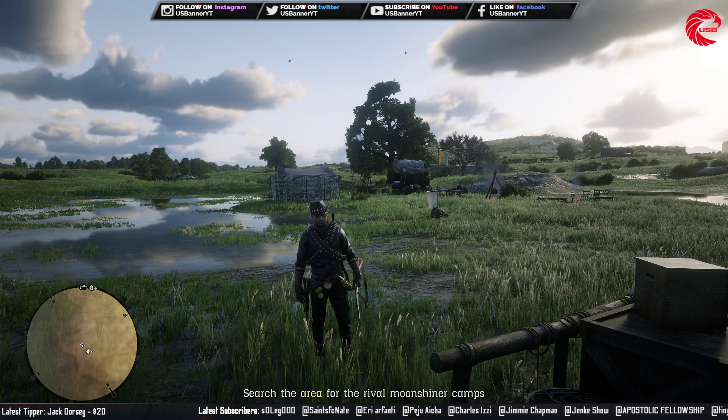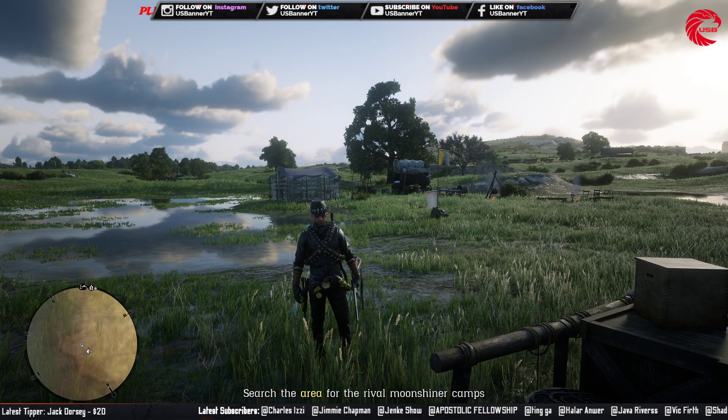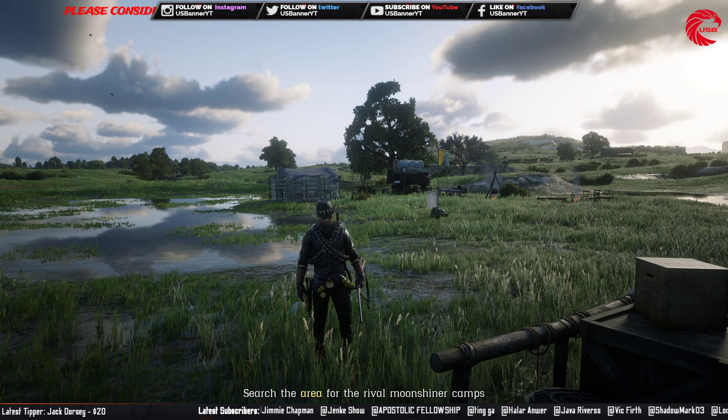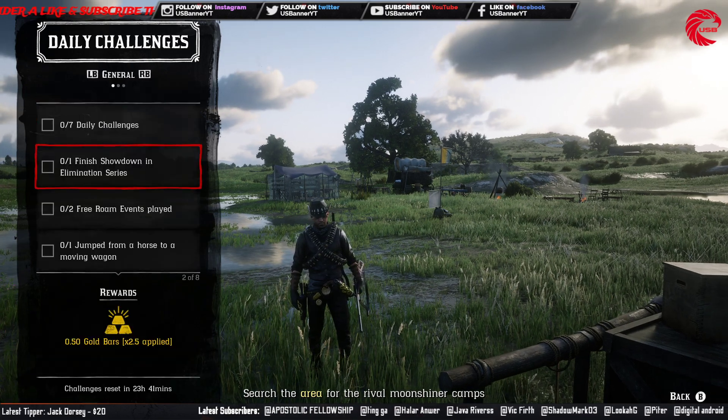Madam Nazar's location is over here — you guys can see, beside the Tumbleweeds. Go to this location and meet with Madam Nazar.